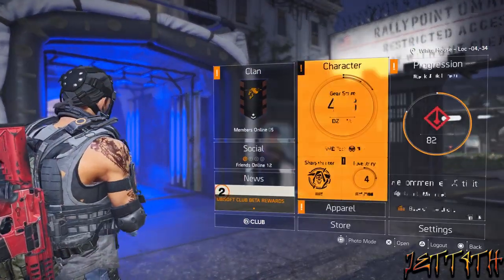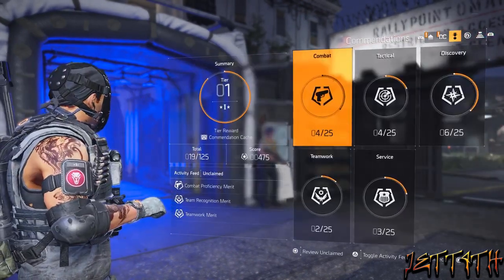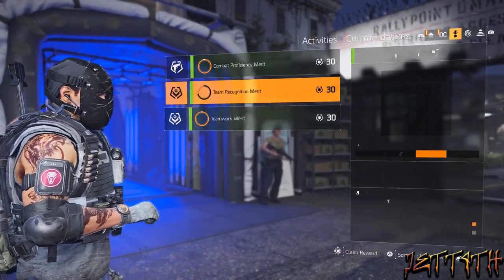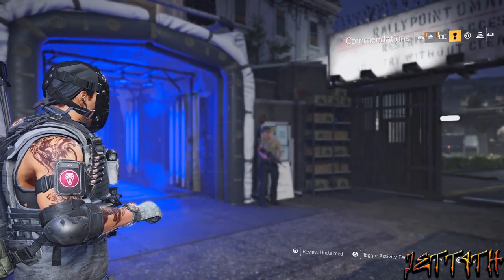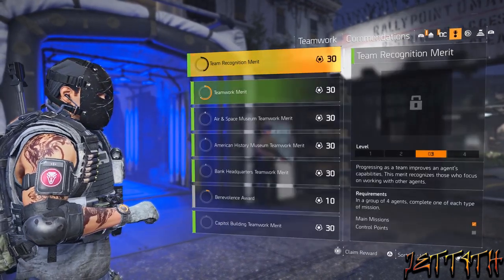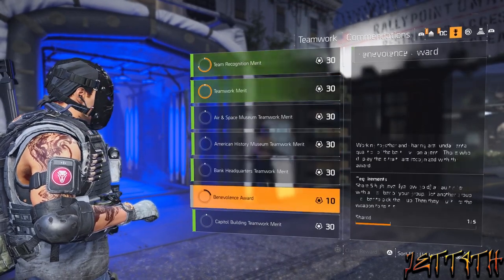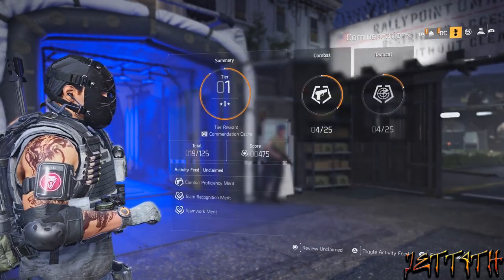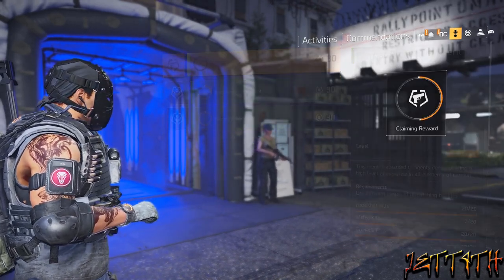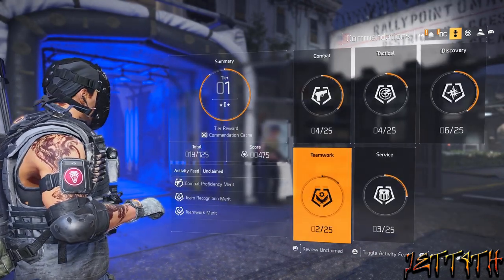Tip number four is work on your commendations. I don't know if a lot of people know about this or even know how to redeem their patches — I didn't even really know about it until one of my friends told me. With the commendations, you will be unlocking your patches, and as you are completing them and turn them in, you can gain caches — lots and lots of caches. So work on these as you're going through everything else and farming. But do not turn them in until you hit World Tier 5 so you get higher level caches, because you actually have to manually turn them in.